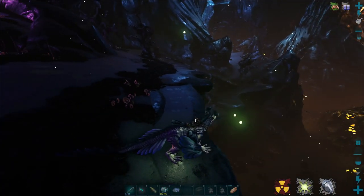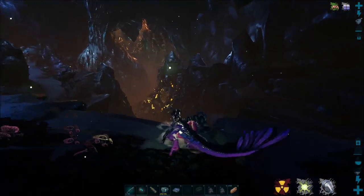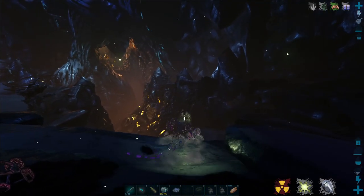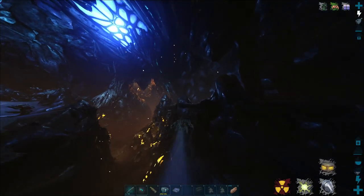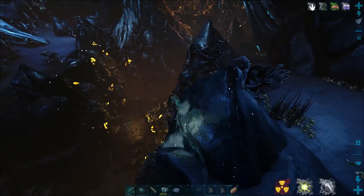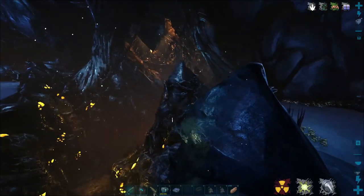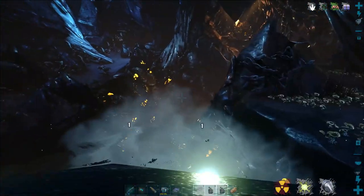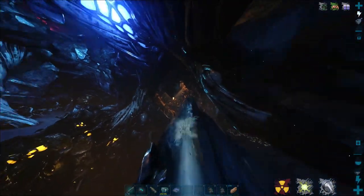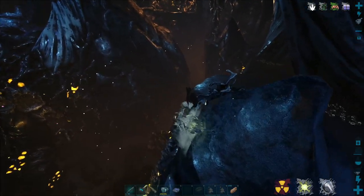We have gotten over here to this part of the cave. There are so many rock drakes. Let's cloak up. We're going to start maneuvering very carefully, because the only way I think I'm going to be able to get away from rock drakes — that top one there could be a high one. It might also be the lowest level one we've ever seen, maybe a level five. But as of right now, it could be a lot better.